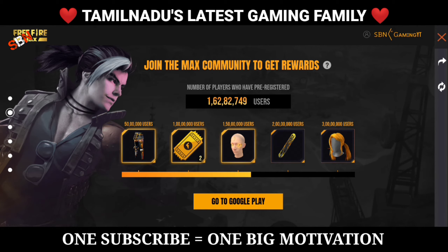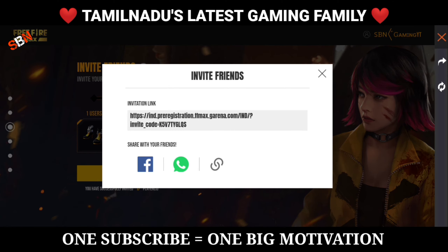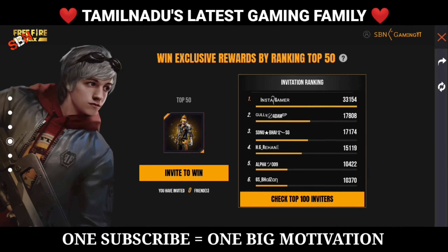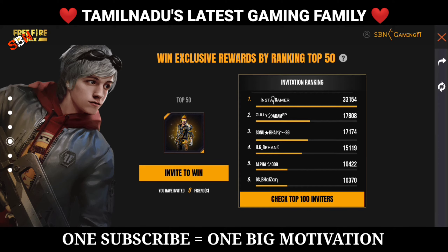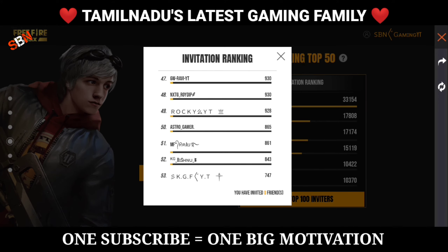If you have pre-registered, you can also pre-register. If you have three names, let's see: user 1 is a shoe, user 2 is a helmet, user 3 is a helmet, user 4 is a loot box, and user 5 is a helmet. If you want to invite others via WhatsApp, ranking top 50 gets a bundle and top 100 gets rewards.